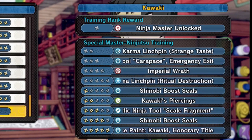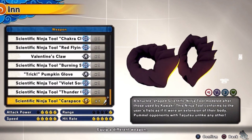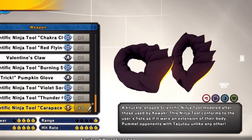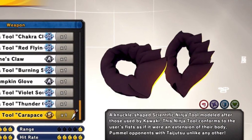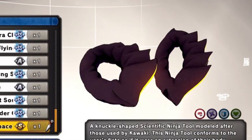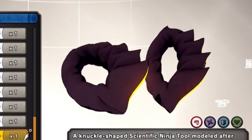Now let's talk about the scientific ninja tools you get. The first one is Car Paste — it's a knuckle knife-shaped scientific ninja tool molded after those used by Kawaki. This ninja tool conforms to the user's fists as if they were an extension of their body, hitting opponents with taijutsu unlike any other.